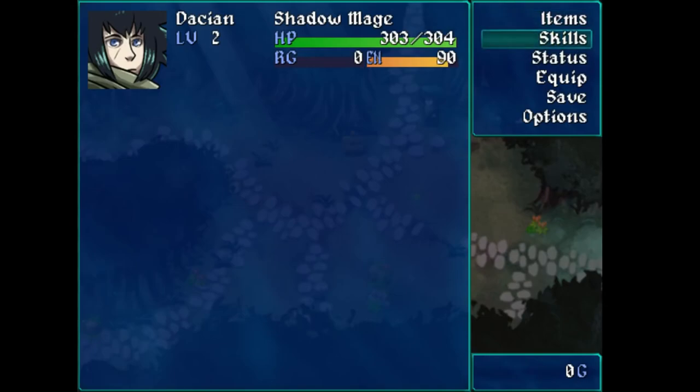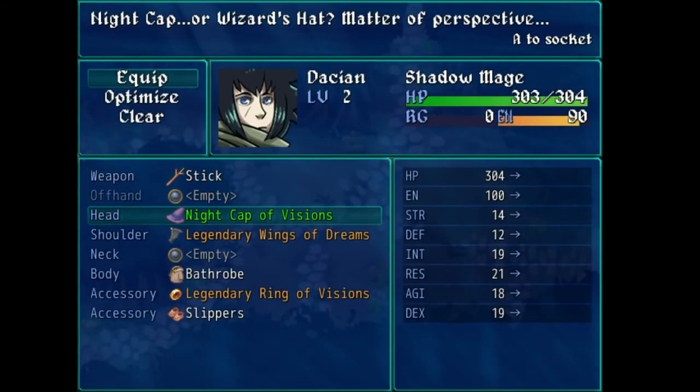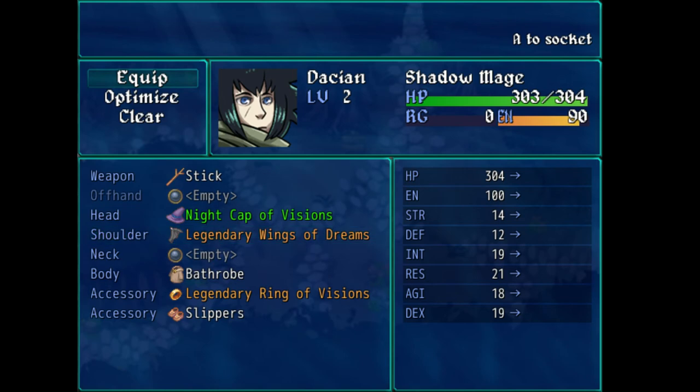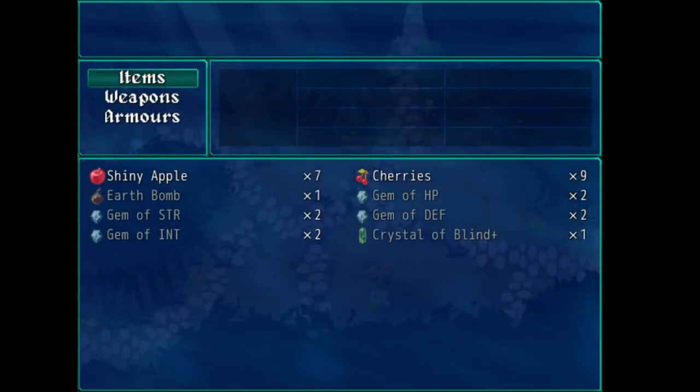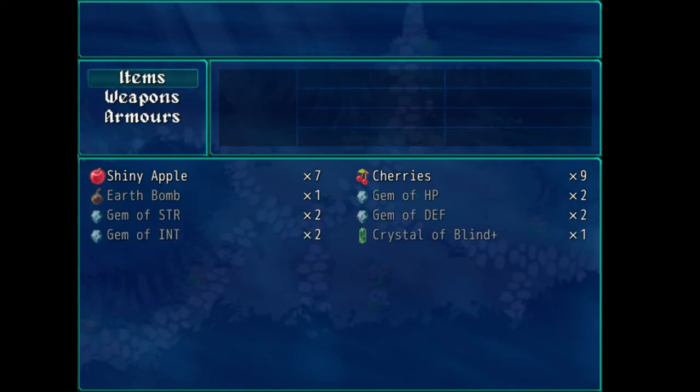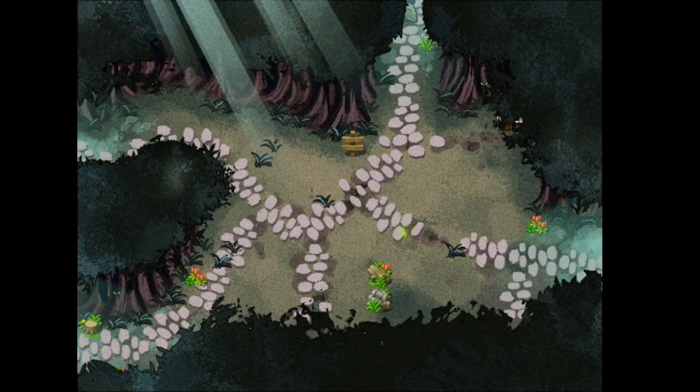More random drops — unfortunately I need to go compare items and figure out which one's better. More defense and more hit points, but I'm a mage, so I feel like intellect's probably better. And I got an Earth Bomb. I don't know, maybe that's good. 'Attack an Illul' — I guess that's just a typo. It automatically inflicts confused, so I guess that's pretty cool even if I don't find something that's weak to Earth.